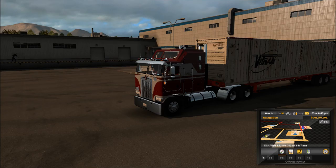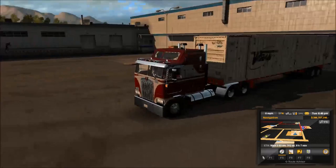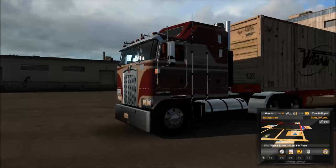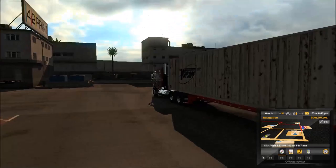Hello YouTube, it's Survivalist 247 and today we're back in American Truck Sim. We've got a nice custom skin for the beautiful K100. I think this might be the truck from BJ and the Bear — I'm not sure. It's really well done; it's got Southern Pride on the side and pinstripe details on the doors. Looks real nice up there on the cab.